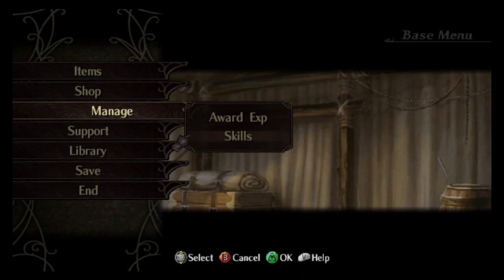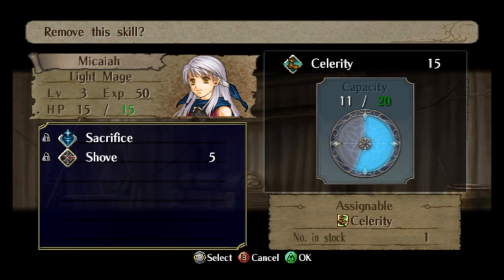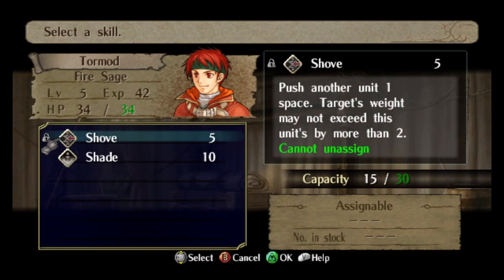Hello and welcome to Let's Play Radiant Dawn. I'm Gordon Captain, and it's time for 1-Endgame. 1-Endgame is a special map because lots of units are going to be leaving the army and moving to different armies, so we have to prepare.